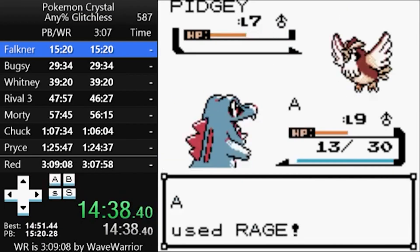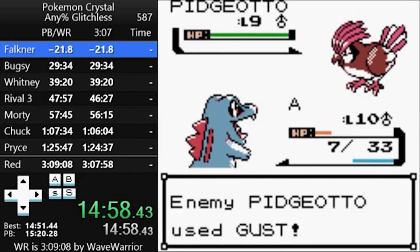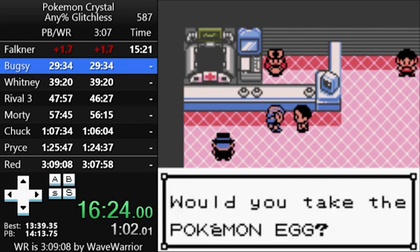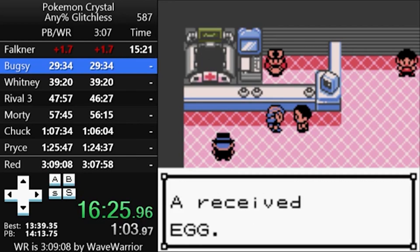Now it's time for Falkner's gym, where you build up Rage to breeze through the fight. Afterwards, runners will head to the Pokémon Center, pick up the egg from the scientist there, heal to restore Rage's power points, then head off to Route 32. Once again, runners will do a manipulation here to make sure they don't get any encounters.